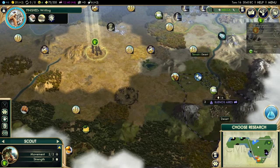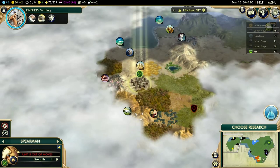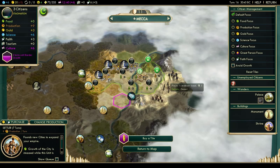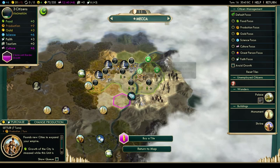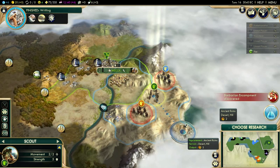I should really redo my tile assignments because you want to get as much production as possible when you build a settler. So I'm going to work all the hill tiles. I can get the settler in seven turns — that's pretty powerful. And I actually got the ruins: 13 culture, thank you.